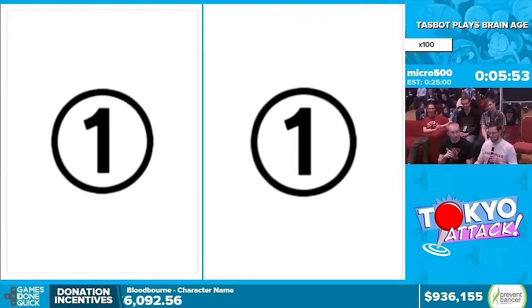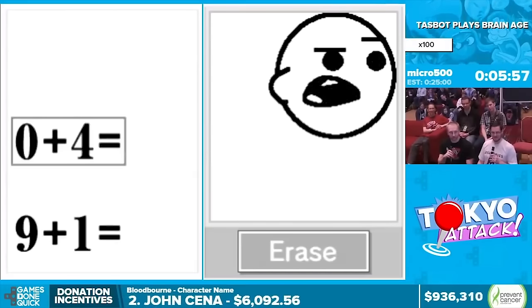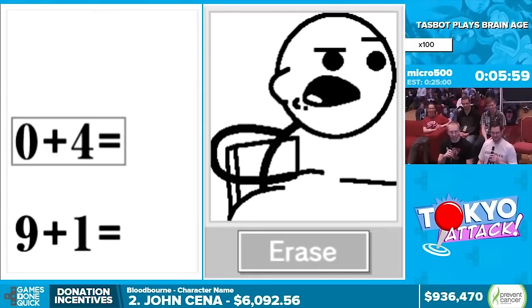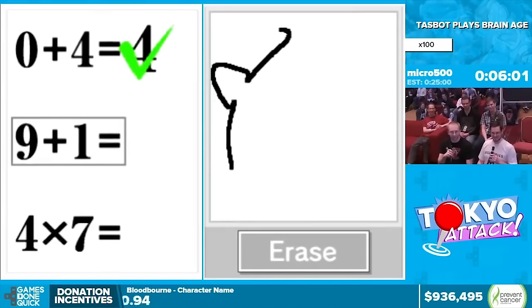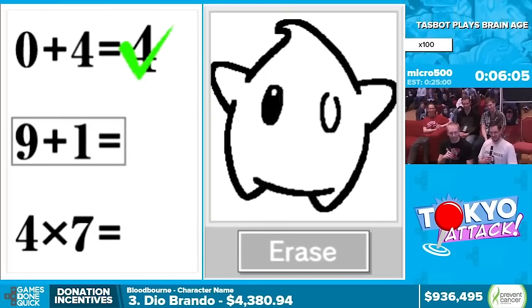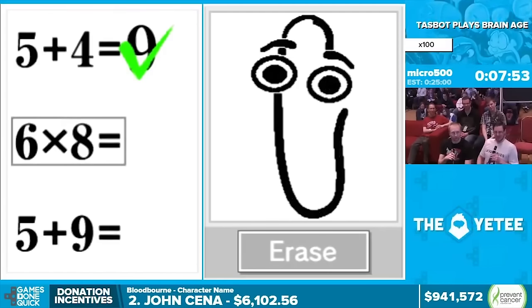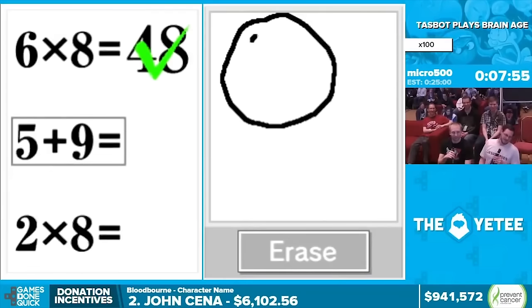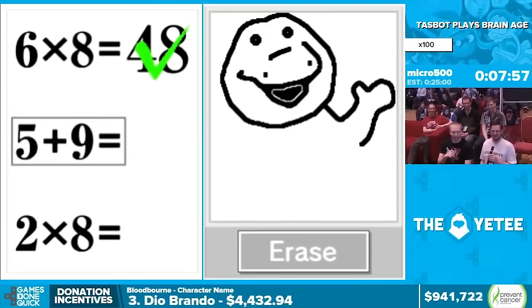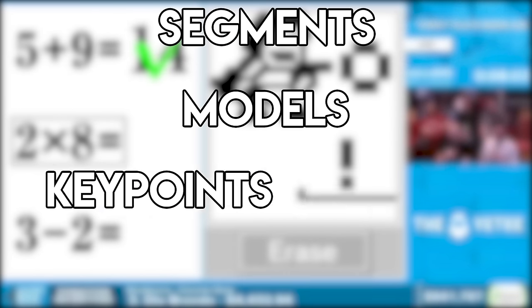So how could the TAS of this be interesting? Well it's possible to manipulate the game's optical character recognition, referred to as OCR. A basic way to do this is to draw an image starting from a location the game doesn't recognize, causing it to ignore the image and then draw the actual answer out of bounds. But this is considered cheap, so this run was actually designed to trick the game into thinking the image is a number. There are four basic concepts as to how this works: segments, models, key points, and edges.